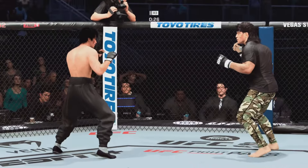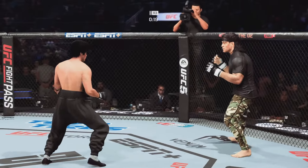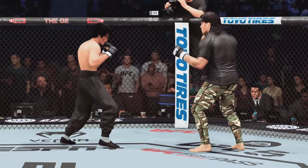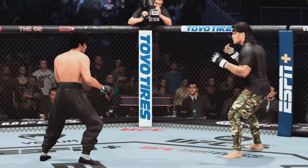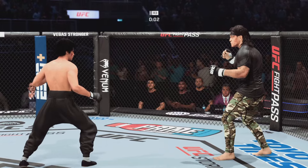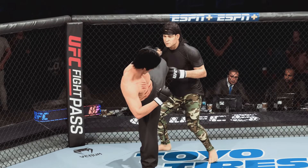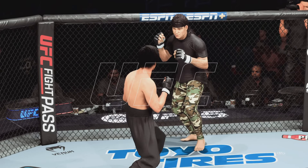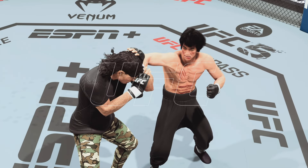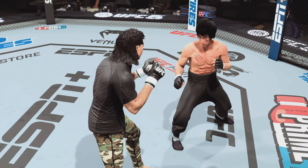Oh! Lee gets absolutely melted by that head kick. Final seconds of the fight. What a fight it was as we go the full 15 minutes — we now see how the judges score that one. DC, they go the distance tonight, but you got to think he won over the judges with his striking acumen. You got to watch one of the best strikers in the entire UFC. He did everything so well, and in my opinion, he should cruise to a very easy decision.